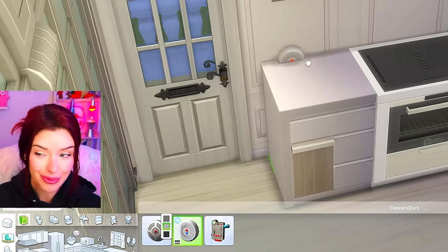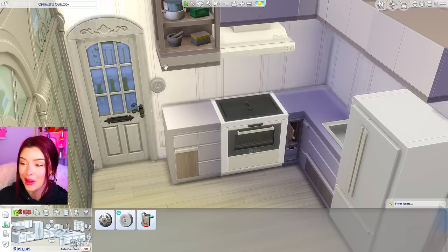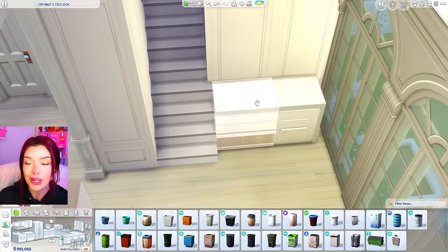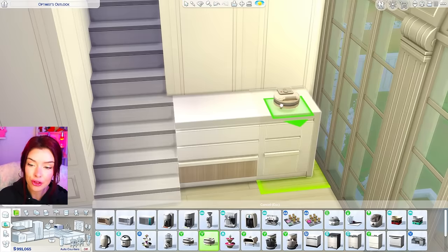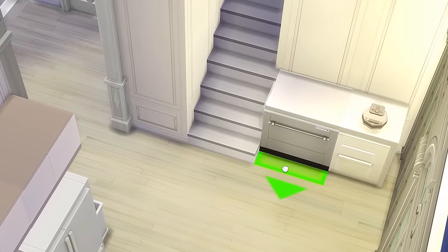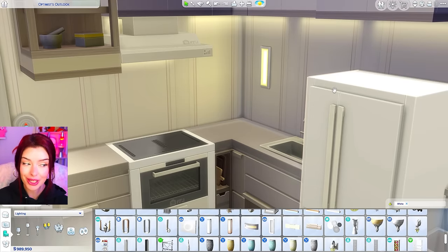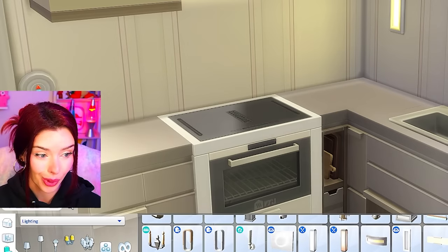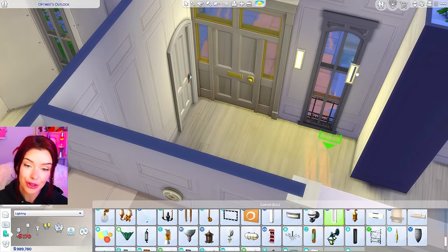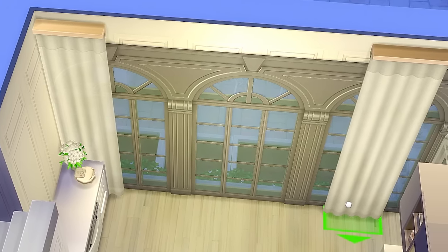I always forget to include a thermostat in my builds until I go into gameplay and my Sims are freezing. So we're adding one there, along with a trash can, a waffle maker for a small appliance, and a dishwasher. I'm adding lights but being careful since we're using all white — it can get way too bright. I'm using wall lights from Spa Day and adding sheer curtains for ambiance.